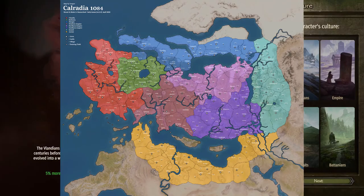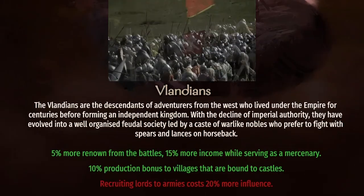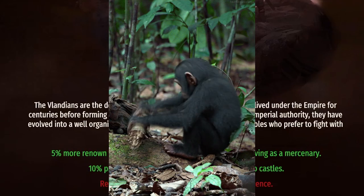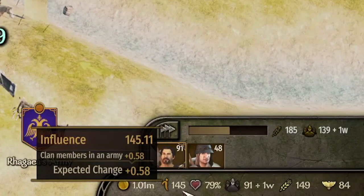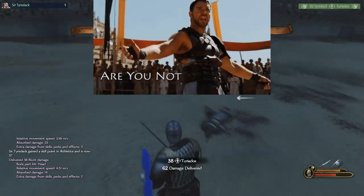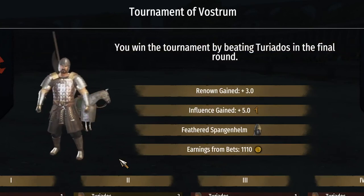First there is Vlandia, clearly inspired by medieval Western European Knights. They gain more renown from battle — renown being the representation of how well you are thought of in the land — and also receive more income serving a faction leader as a mercenary, and an increase to production in villages bound to castles. The downside is that it costs more influence to recruit lords to your army. Influence is a resource you build completing actions while serving a faction, most notably winning large-scale battles. You can also earn influence by winning tournaments or donating troops and prisoners. This resource is used for forming armies or voting on your faction's policies, but we'll get to those later.